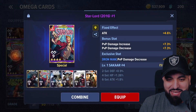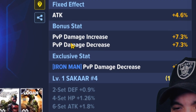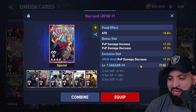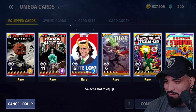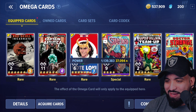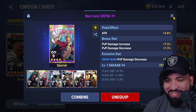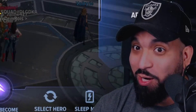Look at the rolls that came with this — it's a PVP damage increase, PVP damage decrease, Iron Man PVP damage. Oh, this is just amazing. Look at that — this is my very first special card and I got it from a lucky box. Now I have more lucky boxes.